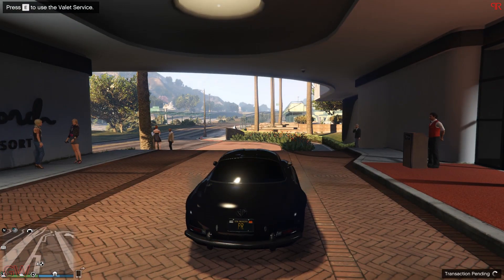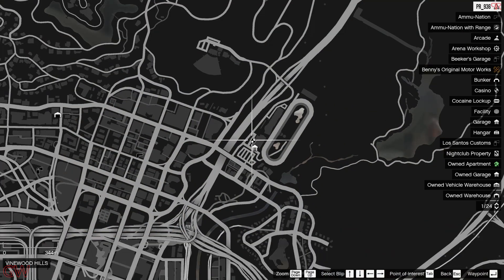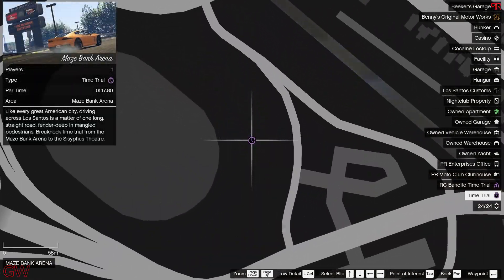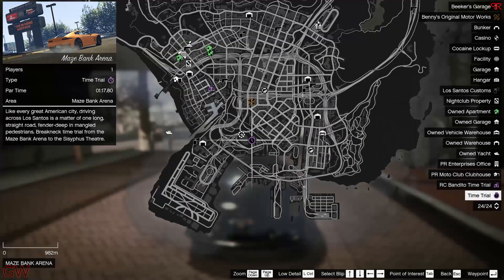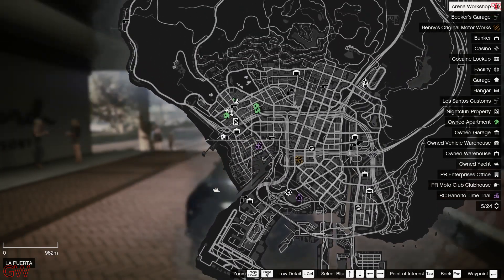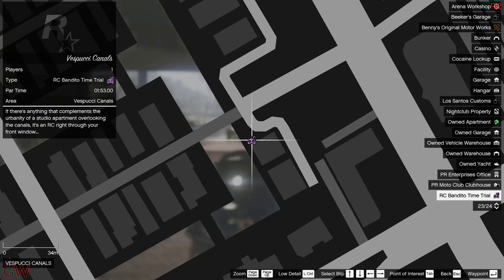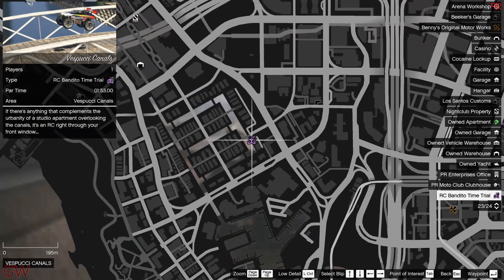Moving on to the time trials going on this week: for the normal time trial, we have it at the Maze Bank Arena with a par time of 1 minute 17 seconds. For the RC time trial, we have it at the Vespucci Canals — this one is repeated for like the fifth or sixth time.